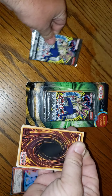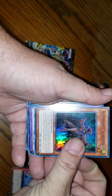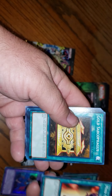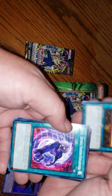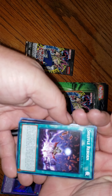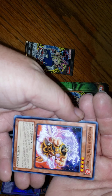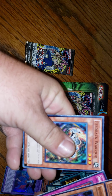Into Invasion of Chaos — ooh, nice, another one, and another hollow! Mind Control, Gold Sarcophagus, first edition — that's pretty nice, I like that. DDR: Different Dimension Reincarnation, Shuffle Reborn. Super Defense, Heroic Retribution, Feedback Warrior.